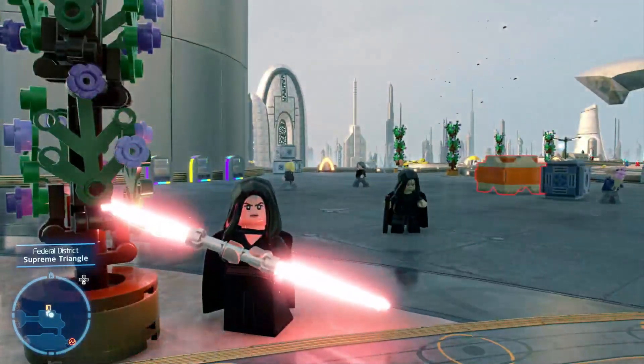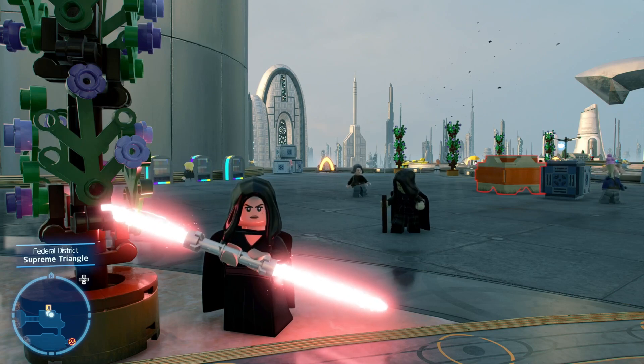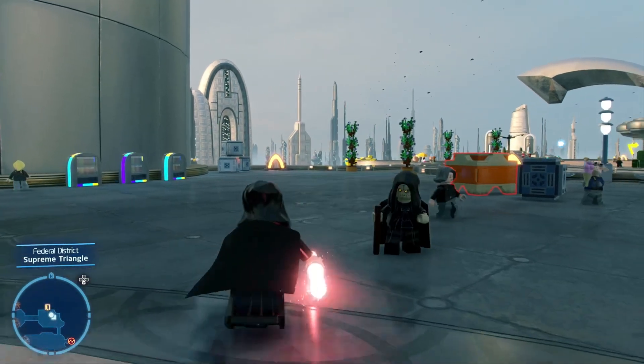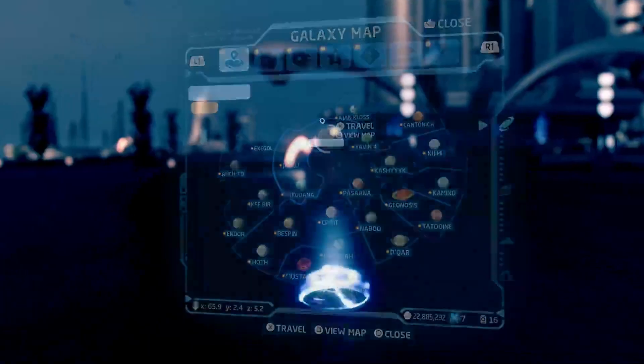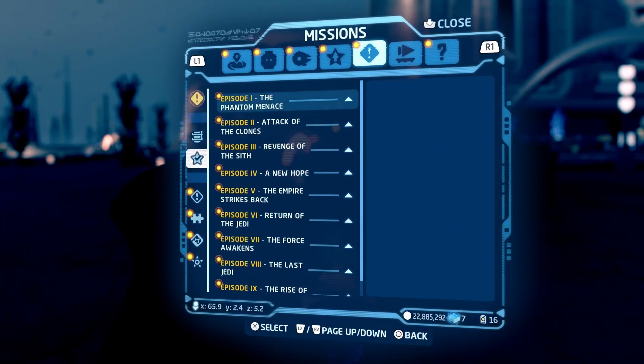Starting off, you're going to need to have already completed Episode 9, The Rise of Skywalker, so that means you have to have completed the sequel trilogy. If you guys have done this, then you can basically start this method. All that requires you to do is have the first mission of The Rise of Skywalker unlocked. With that, you can go ahead, go over to Mission Select and from there, start the mission up.